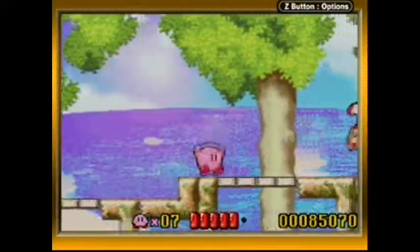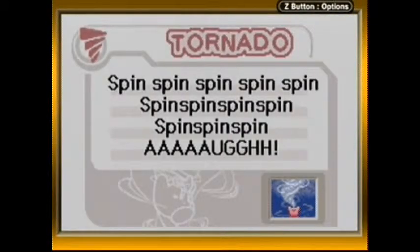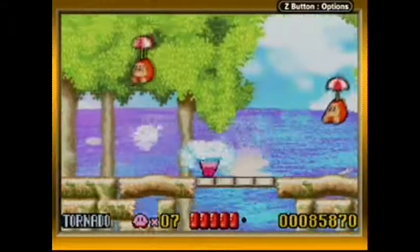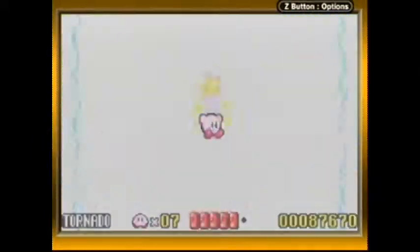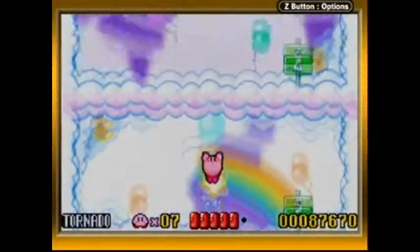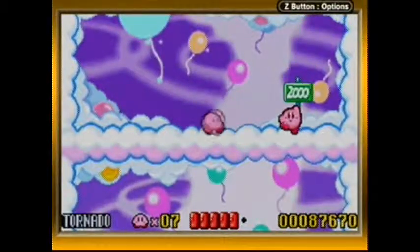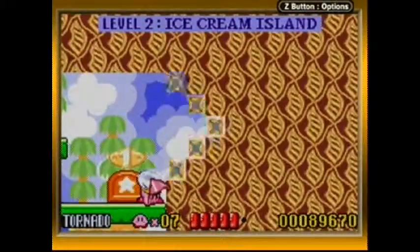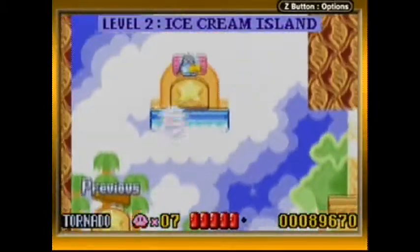Here's Twister, and he gives Tornado! Spin Spin Spin Spin! Tornado is considered one of the most powerful copy abilities of the series, and it's no wonder why — you're completely invincible, you can move left and right pretty much freely, and you can even change your altitude.